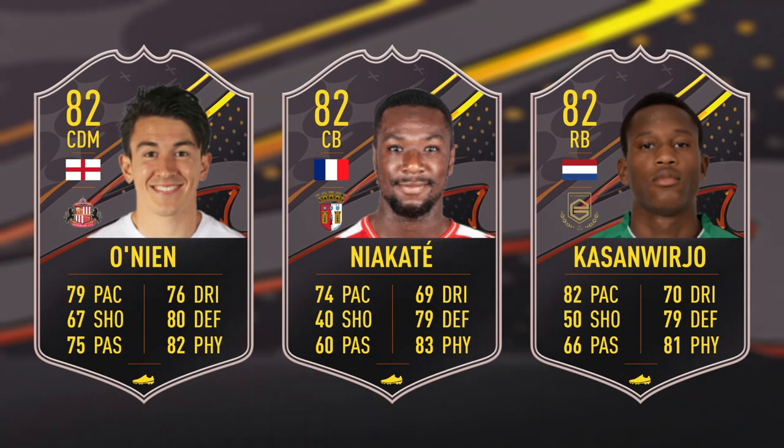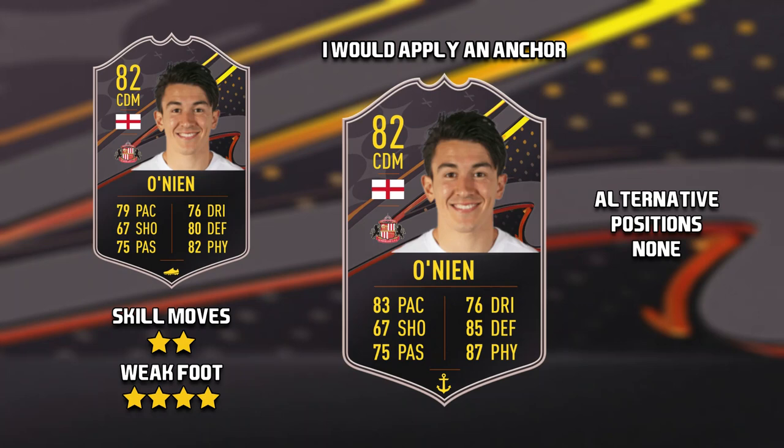The first level 15 card is Luke Oneon. He has medium-high work rates, two-star skill moves, four-star weak foot, and no alternative positions. If I was to take this card I would apply an anchor chem style.